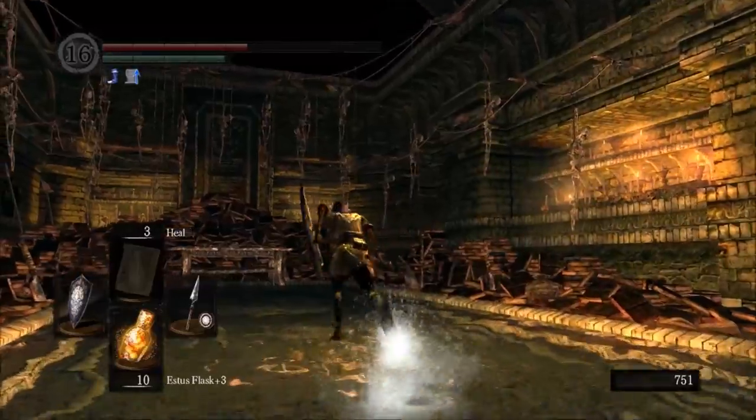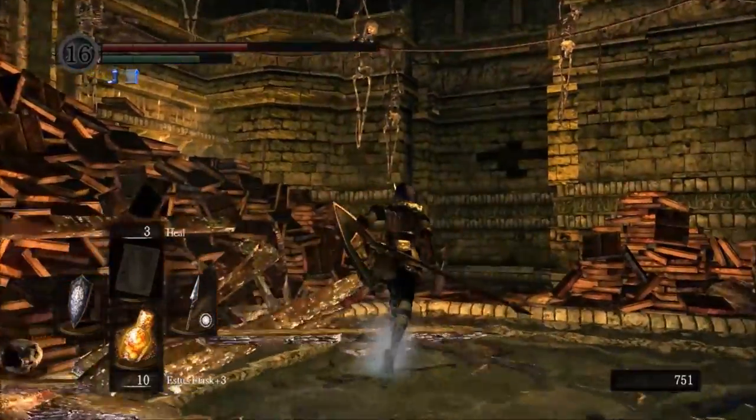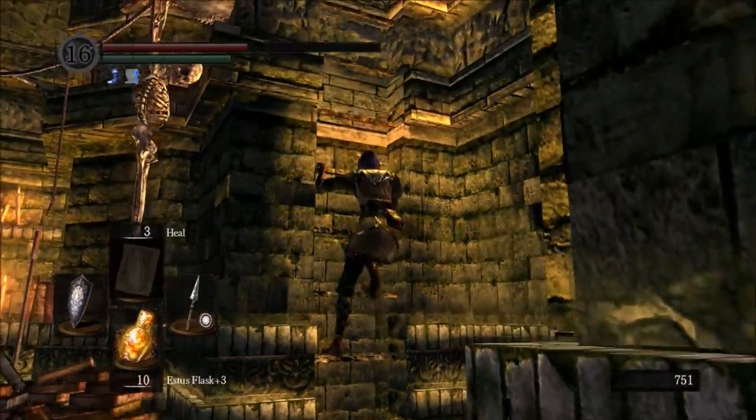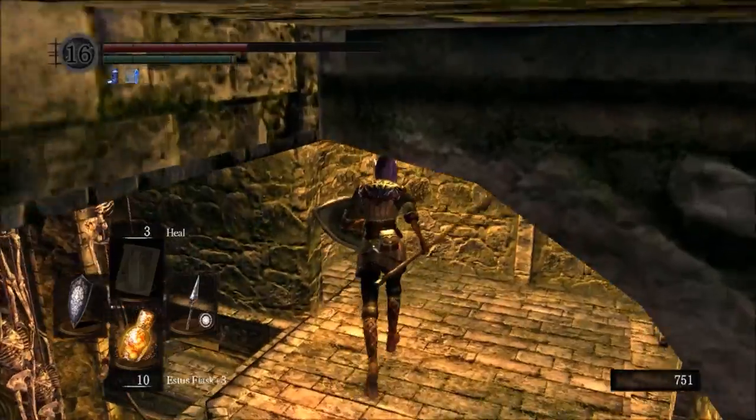Pretty quick run back to the boss room and now we're headed to the Tomb of Giants. We're going to take a minute to break Pinwheel's old table too — fuck your experiments. Whatever you were up to, I'm pretty sure it was no good. So we're just going to continue to disrupt his research.